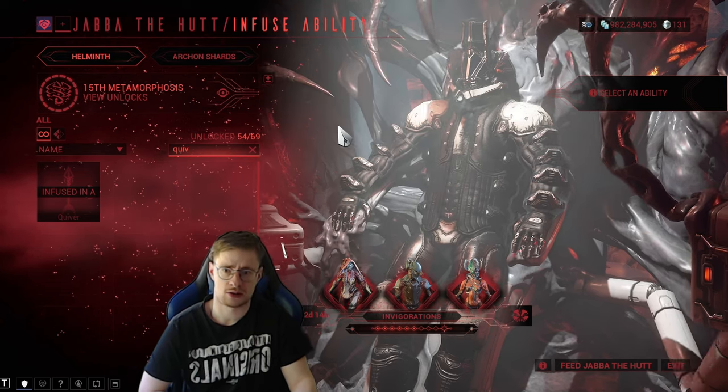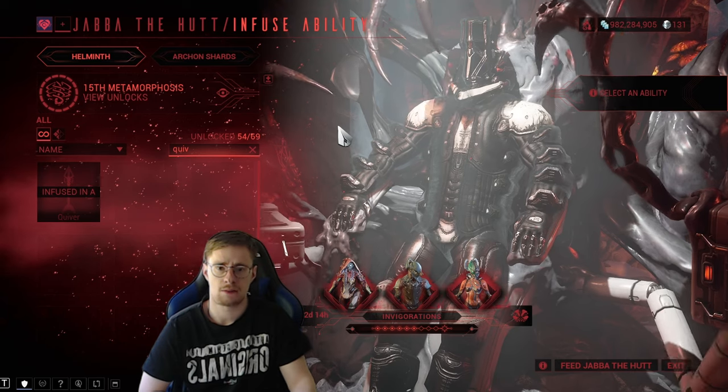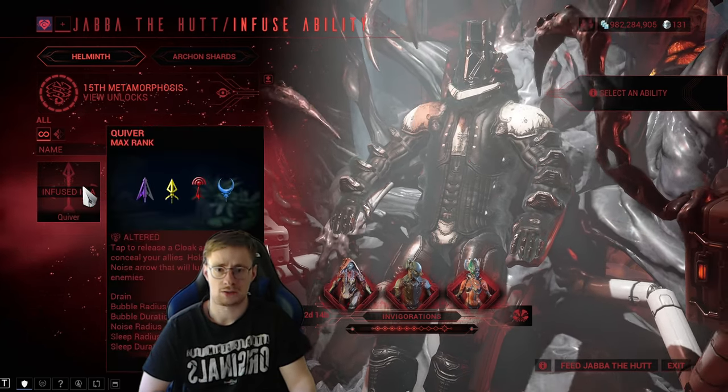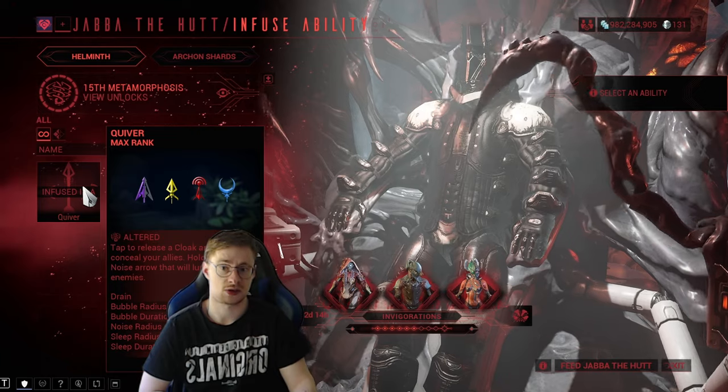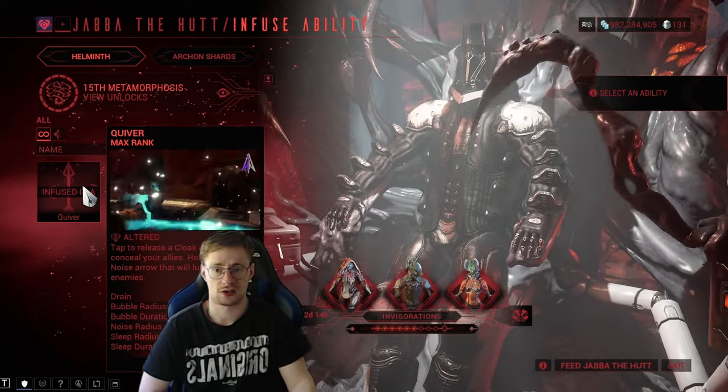Starting off with the Helminth ability — there are quite a few abilities you can put on Vauban. However, one ability I like very much on him, since you're gonna be camping in a spot most of the time, is the ability from Ivara called Quiver.